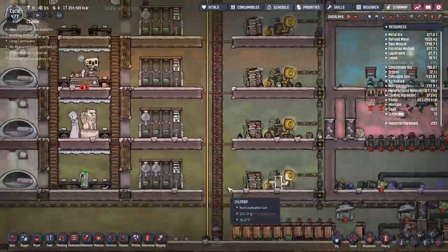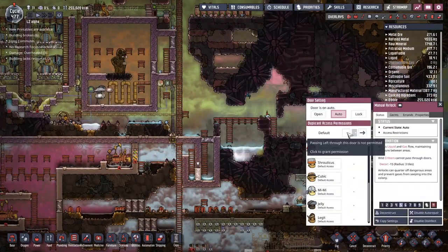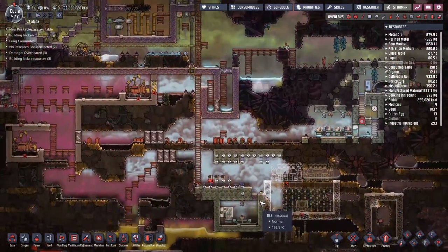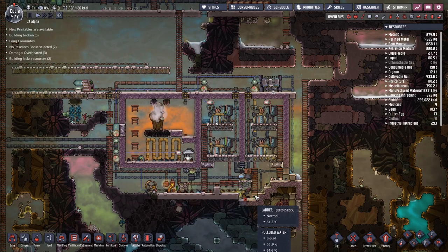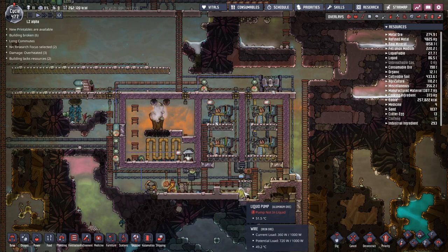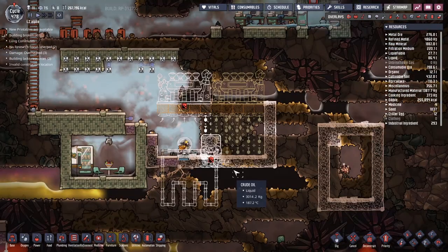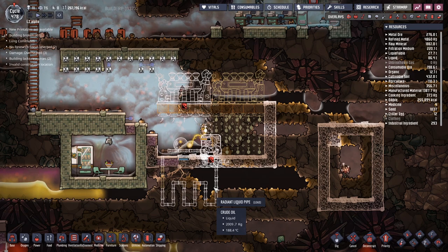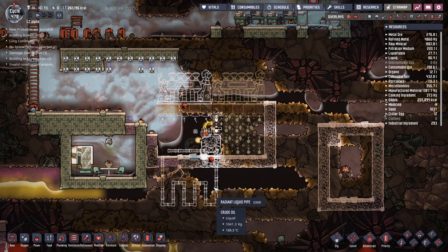It's very important that the building crew get their atmospheric suits on because I want to come all the way down here and make this approachable again. We need to get this up and running pretty sharpish. Even though now this second natural gas geyser is also firing up, so we should be back into power positive. I've just realized I've probably made a terrible mistake — these guys are down here digging away, but this crude oil might be a little bit over pressure. This is not a little bit of crude oil — this is a lot of crude oil.